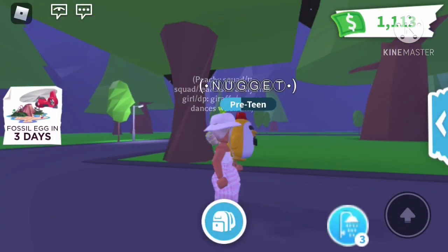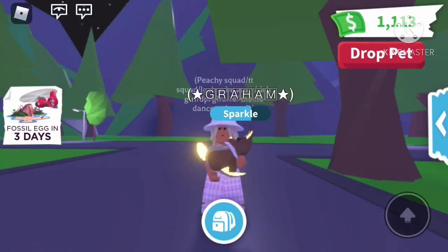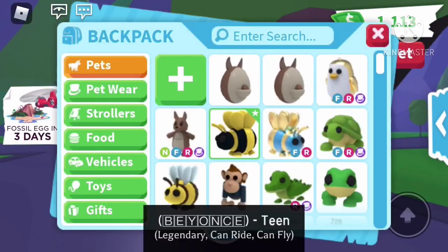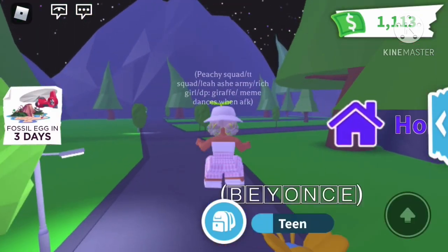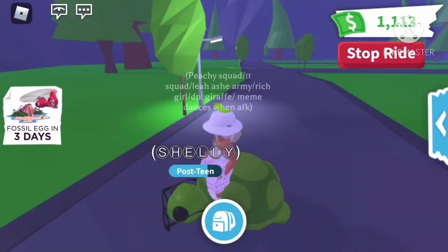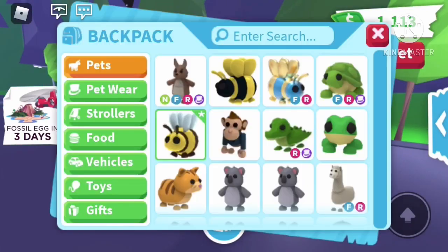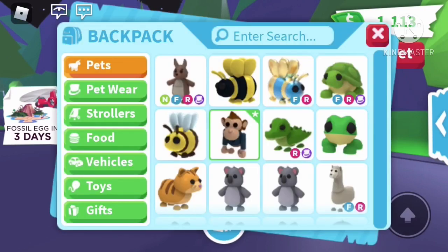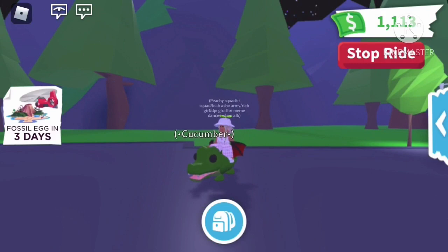Now it's pet time — remember to get your Aussie egg before they leave! I have two Aussie eggs. Of course, there's Nugget. I have a neon fly-ride gram from my first video. Now we have a King Bee named Honey. Now we have my favorite pet probably — Beyoncé, my queen bee. Now we have a turtle named Shelly from the Aussie egg, and a regular bee named Lemonade. Now we have a business monkey from the monkey update.